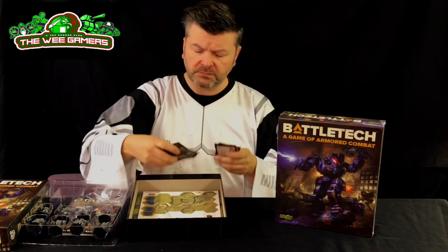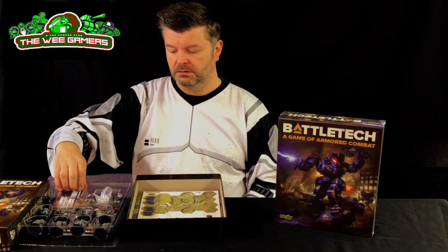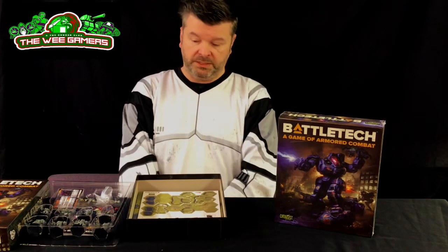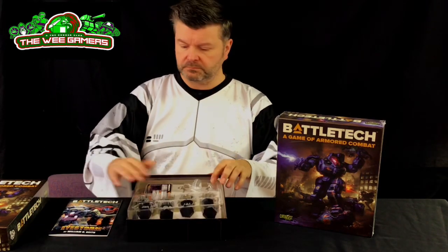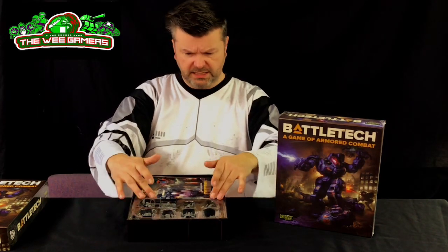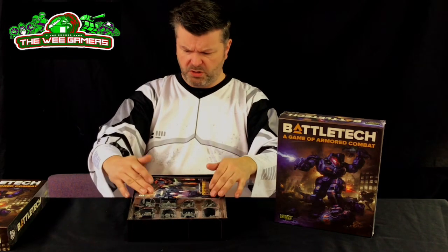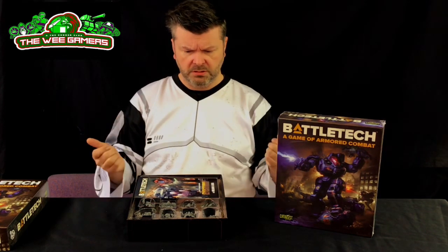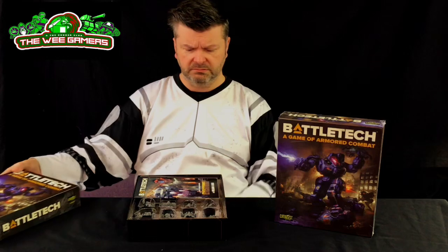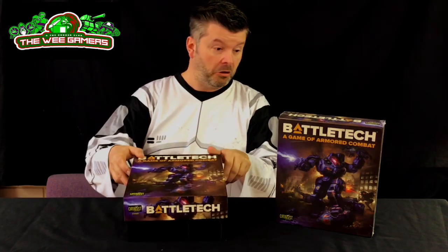I don't remember getting those before — I maybe just don't remember. It's possible I did but just don't recall. Being sensible — looks like that space, that black section, is actually supposed to sit there. They've made that box to actually accommodate that little book — that's a bit excessive making your tray purposely include the little throw-away book part thing, unless that's really important.